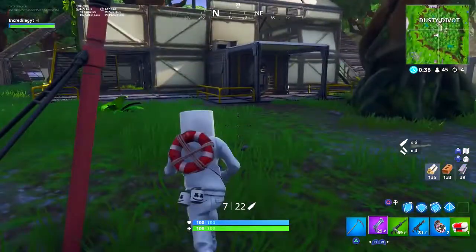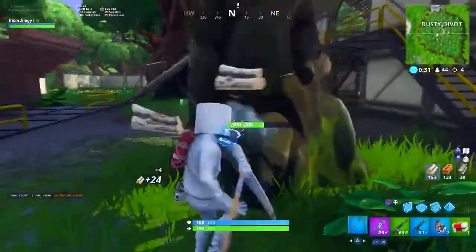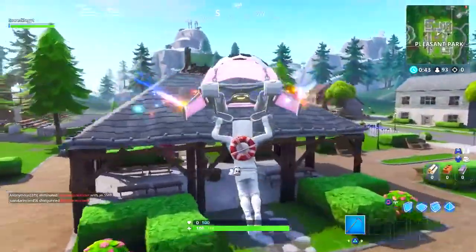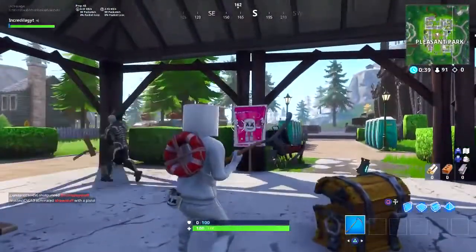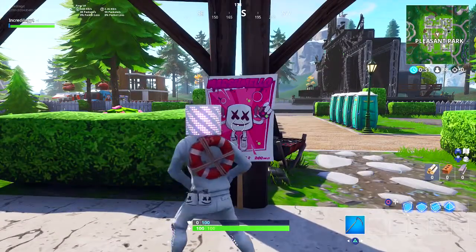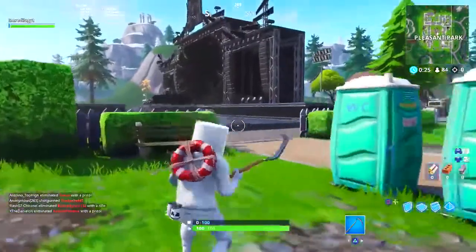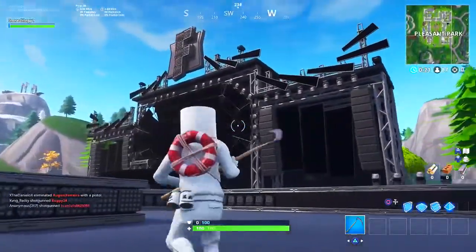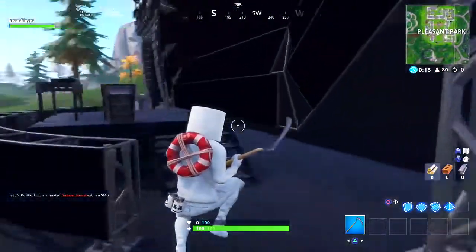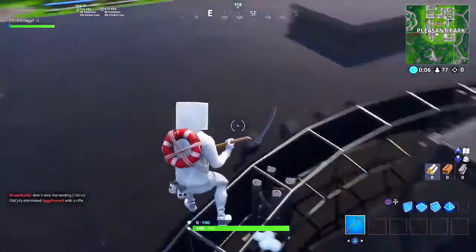Today I want to showcase the brand new free Marshmallow rewards — the new emote and the new pickaxe you can unlock with the showtime challenges. Yesterday we had to search a showtime poster. If you didn't get that done, it's simple — hop into Pleasant and go to the gas station or the spot in the middle of Pleasant. Today's new challenges are: first, visit the showtime venue, which unlocks the 'Keep It Mellow' emote; then use the 'Keep It Mellow' emote at a trucker's oasis, ice cream parlor, and a frozen lake.